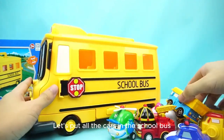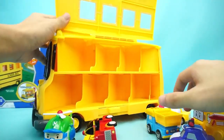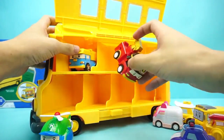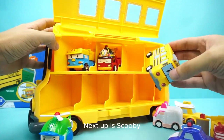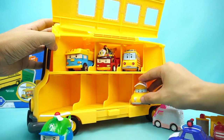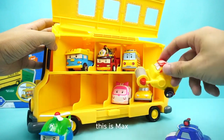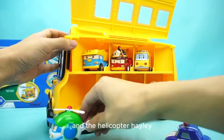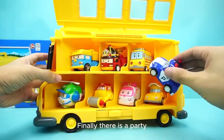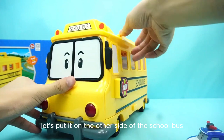Let's get these little cars. Let's put all the cars in the school bus. Let's put Temple in first, then Roy. Next up is Scooby. Let's put Cape down there again. This is Amba. This is Max. And the Helicopter Haley. Finally, there is a party — we have no place to put it. Let's put it on the other side of the school bus.